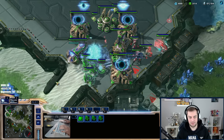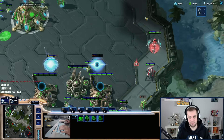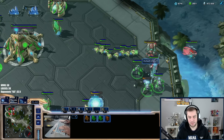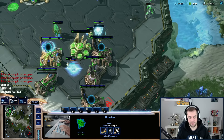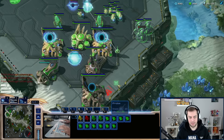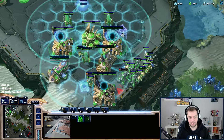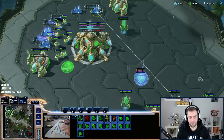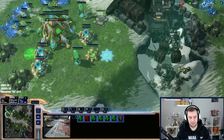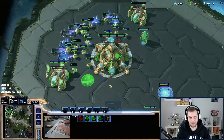Maybe it's not over — pull the probes, we need to kill the prism. I have a zealot here, I can make a stalker. I still need to pull probes — I'm ahead economically so I can lose some probes. I might have too many batteries here with a cannon. It's a tricky situation because he has the warp prism — I need to protect both mineral lines.